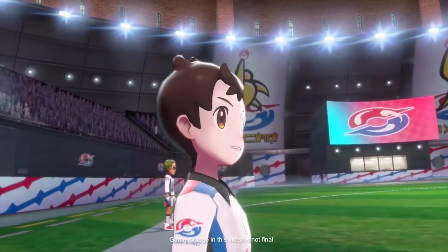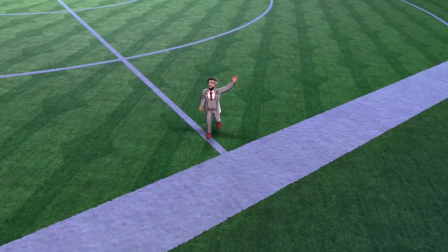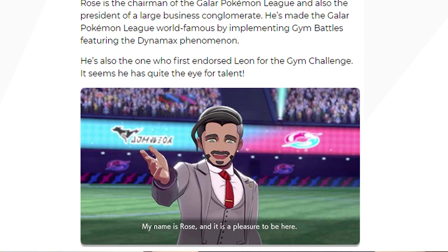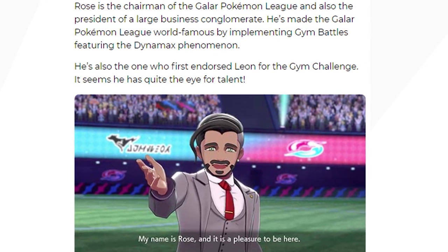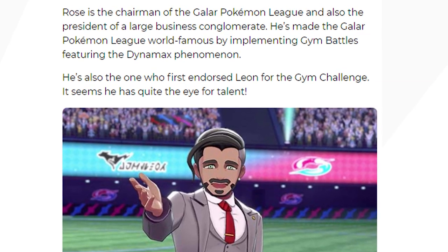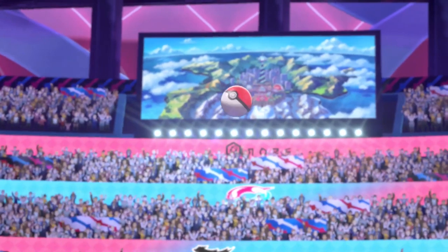The trailer starts off pretty interestingly. You see your player character walking out into a big gym stadium and you meet a new character, Chairman Rose, who throws a Poké Ball. According to the official Pokémon website, Chairman Rose is the chairman of the Galar Pokémon League and also the president of a large business conglomerate. Right as he throws the Poké Ball, the screen turns white, but if you slow down the footage and look really closely, you'll see a Pokémon actually comes out of that Poké Ball.